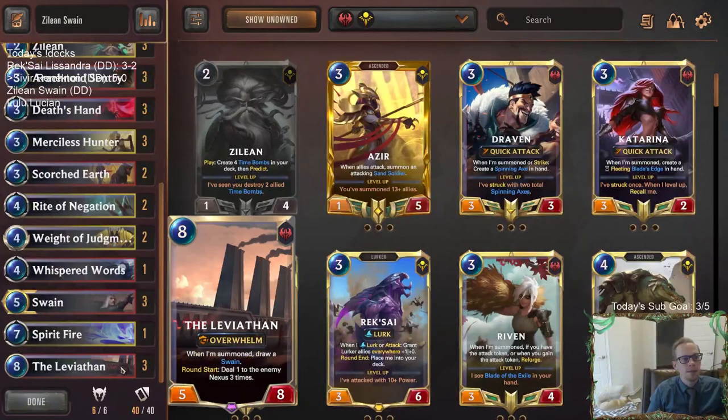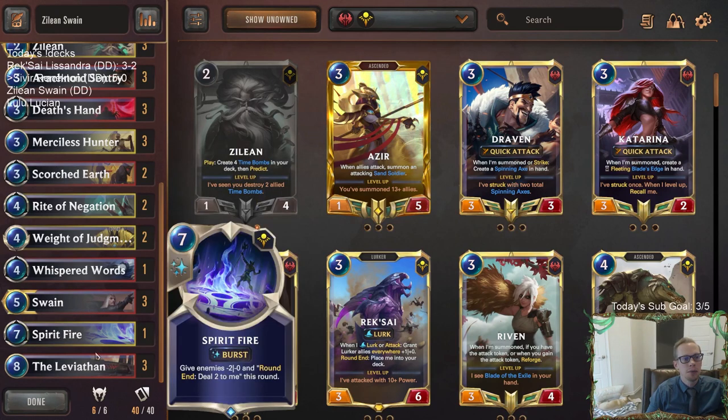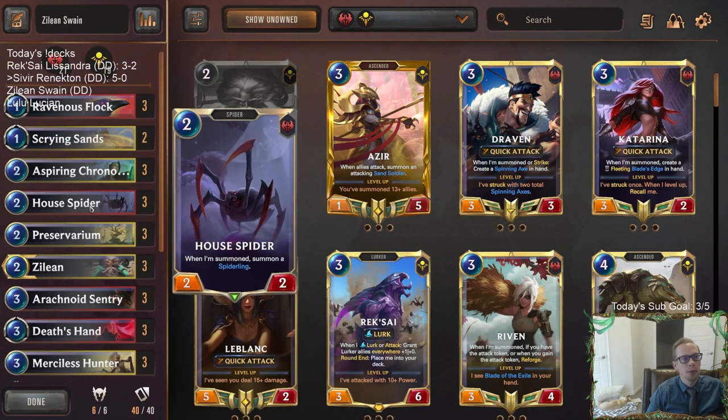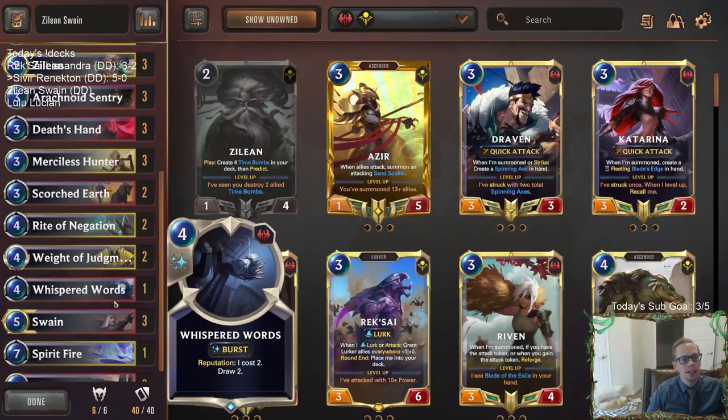Swain can stun things. We've got a couple of different cards than normal — some Weighted Judgments, trying this out for all these lurker decks where we can kill like the five and six mana lurkers. Spirit Fire will kind of help out our Time Bombs by doing some additional damage to everything. We've got a bunch of cheap cards, good blockers, predict, and everything like that. Let's go ahead and get to it.